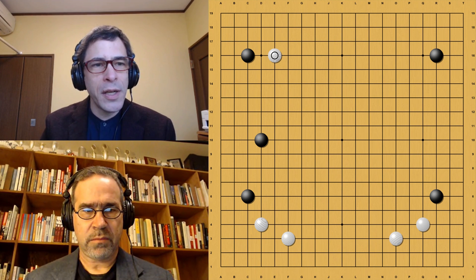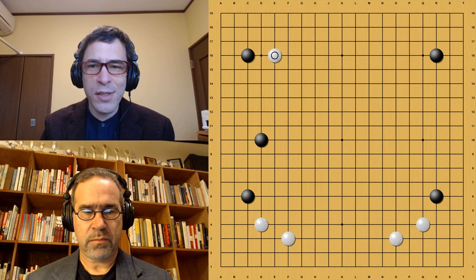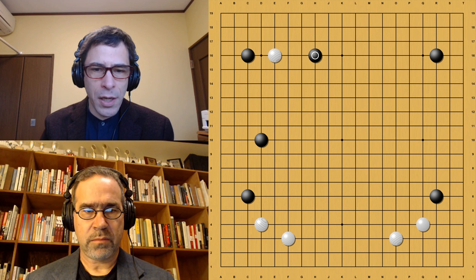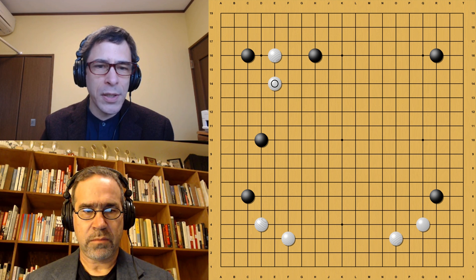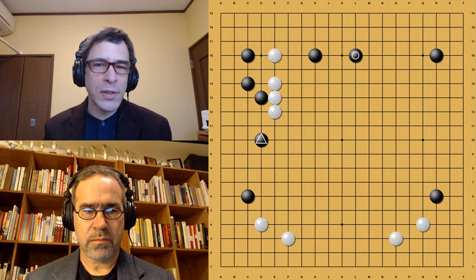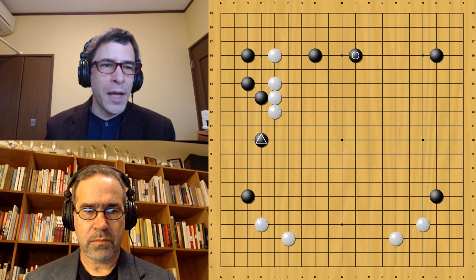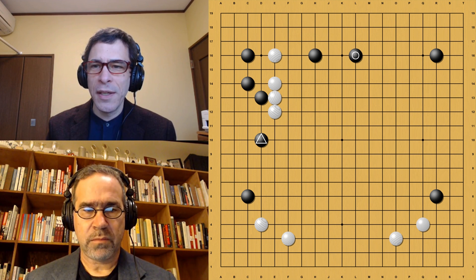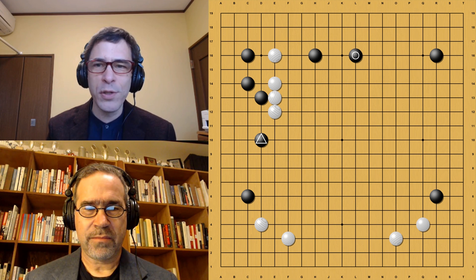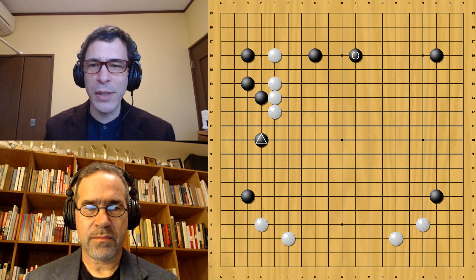White played the high kakari. When Kobayashi Koichi started playing this opening, originally people were playing this move, but it was decided that it's not very good because Black pins here. The most popular joseki at that time was to jump out, and you would end up with a position where the marked stone on the left side works very well to stop White from doing anything on the left side. Black is taking both the left and upper side, and White has a heavy group in between — a complete disaster for White. It actually happened in one or two professional games.